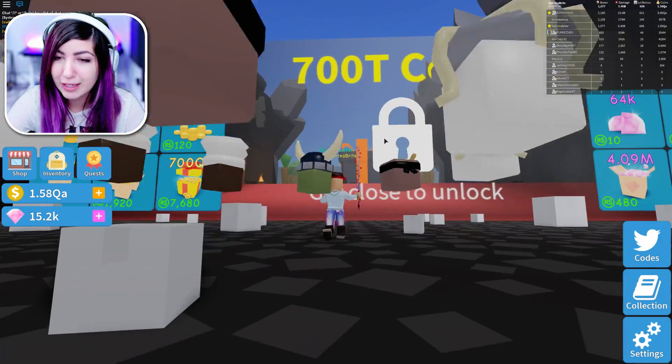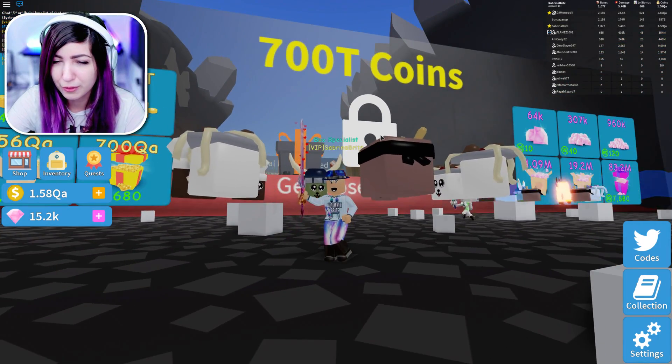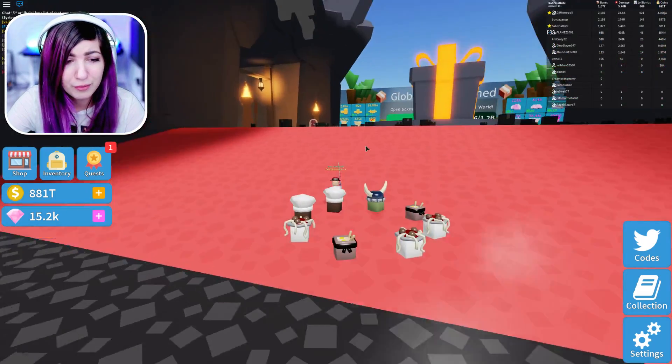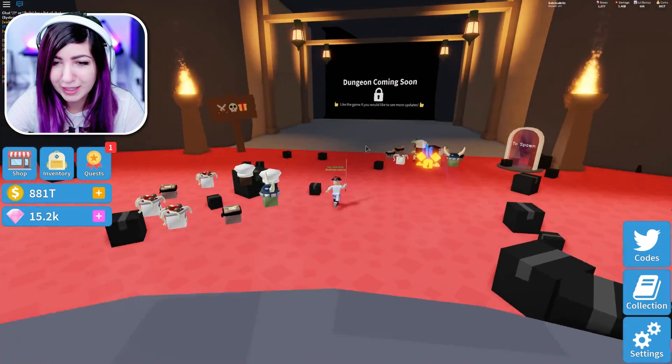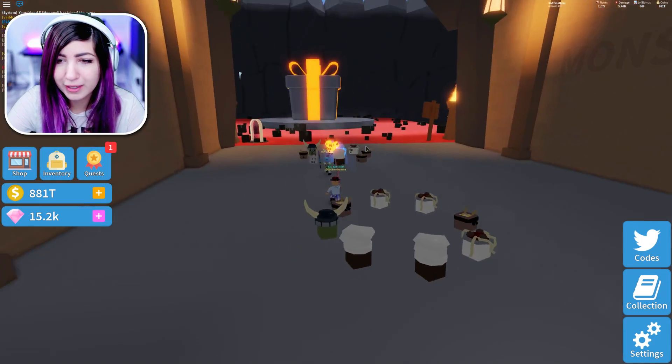The newest update is this little area over here with a big present. We're gonna find out how much we can get from here. It costs 700 trillion coins, and thankfully I do have 700 trillion. Now I only have 800 trillion left. There's a dungeon coming soon — what the heck? I'm excited for that. So we have some black boxes here to unbox.